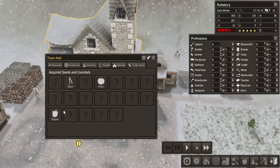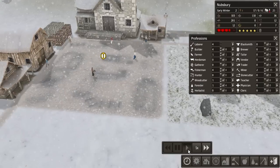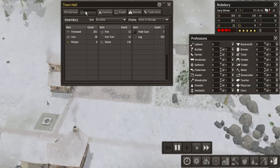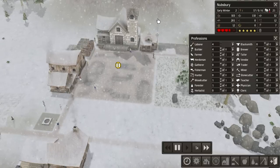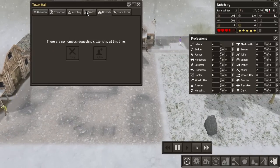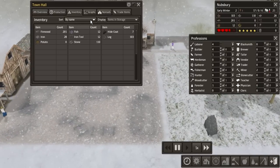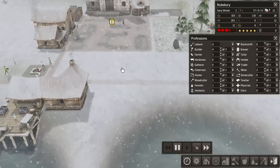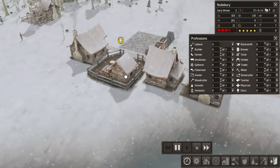Let's see what the town hall is doing. It just shows me this stuff — status, production, inventory, graphs. Nomads! Deny or allow. Acquire seasoned livestock, plum, pepper and bean. So maybe we can do a plum orchard. We've got a town hall. I thought it would give like a boost to the people but it literally just provides stats and graphs. Well, it's built anyway. Apparently it's supposed to be a mid to late game item.